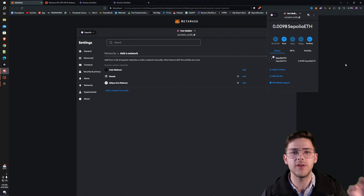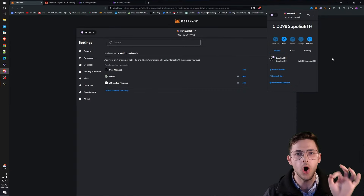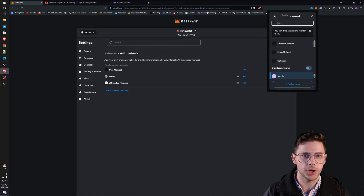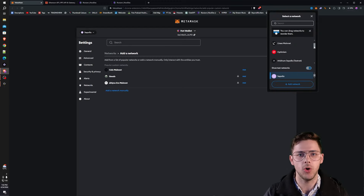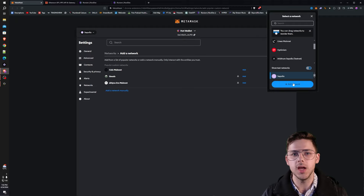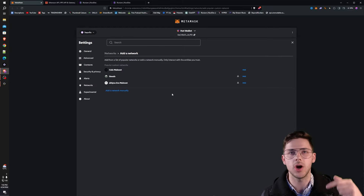The first thing you want to do is make sure that you have the Sepolia network on your MetaMask. How you do this, you click the little MetaMask icon in the top right, you go over to the top left here, and if you don't have the test network Sepolia already, which you can see down the bottom here, you need to toggle on that little show test networks option. If you don't have that already, click add network, it will bring you here and you should be able to add Sepolia. If you have issues, leave a comment down below.